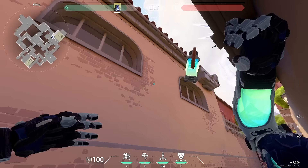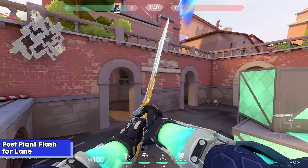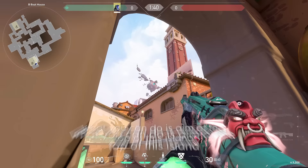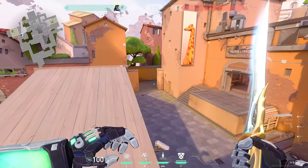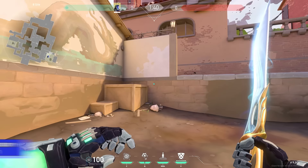Once your team has taken B site and you've planted the bomb, there are a few different post flashes I like to use for your team to retain site. To play lane, line up with the edge of this wall right here — see this island right here? Aim at the top of that island, the top of that rock, and do a normal throw. The flash will pop right here blinding anyone coming out spawn, anyone coming out market — it's going to be behind your teammate that's in lane and your teammate can swing off of that.